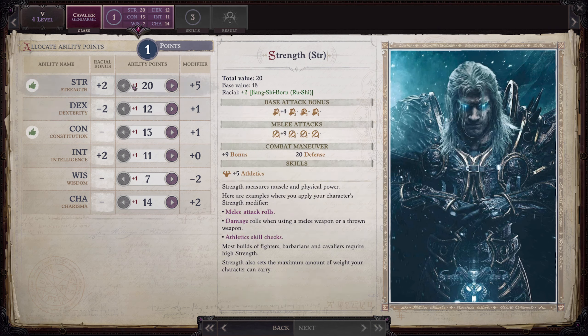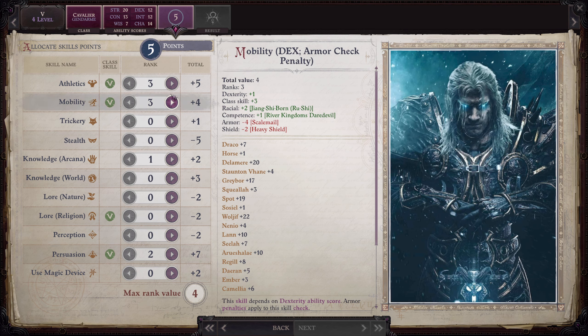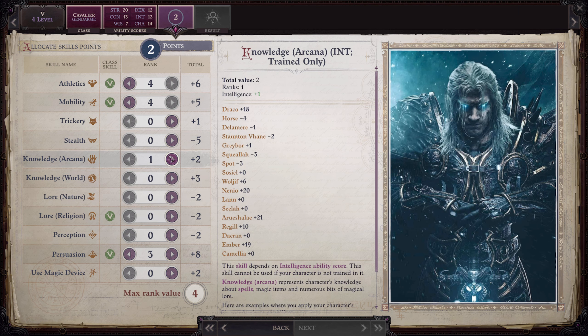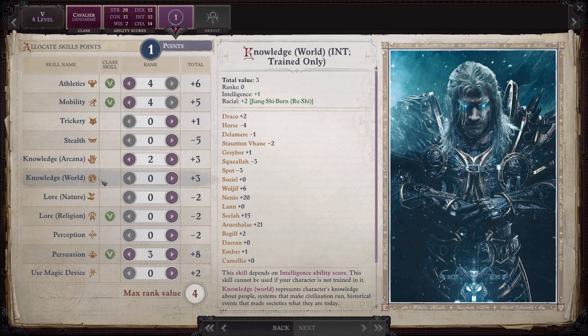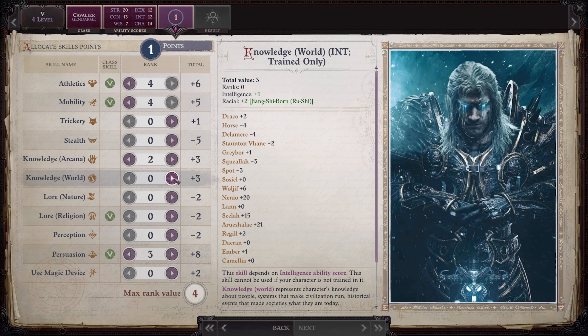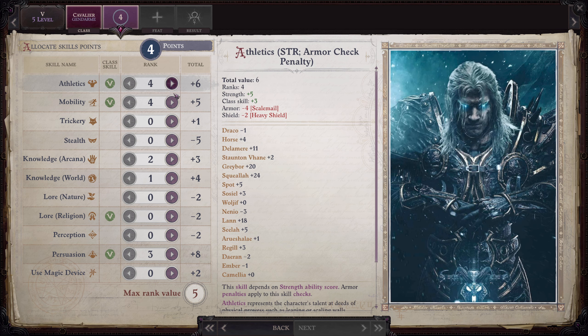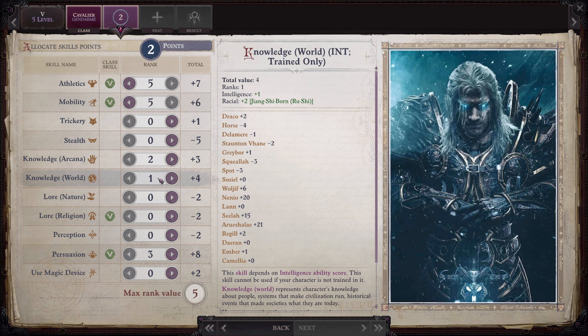At fourth level we put our stat point into Intelligence, and everything else will be dumped into Strength. We get five skill points. We take our second point in Arcana, and we also get a plus two racial bonus to Knowledge: World. Lore: Religion is a class skill as well. We're getting that Knowledge: World bonus even with only a plus one to Intelligence. Now we are done with Knowledge: Arcana — that gets us into our prestige class.